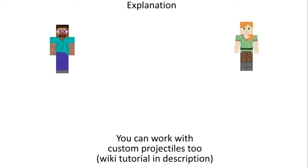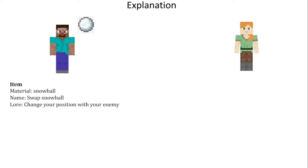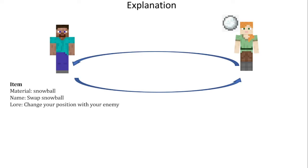First of all, we're going to work with a snowball. The item will be a snowball, the name will be 'Swap Snowball', and the lore will say 'Change your position with your enemy'. So once the player launches the snowball and it hits the target, the position should be swapped.